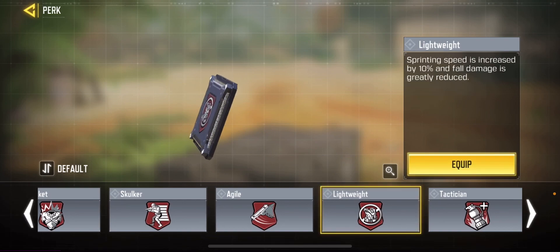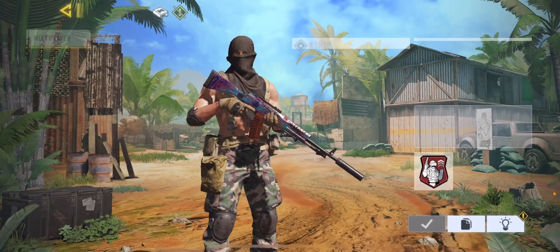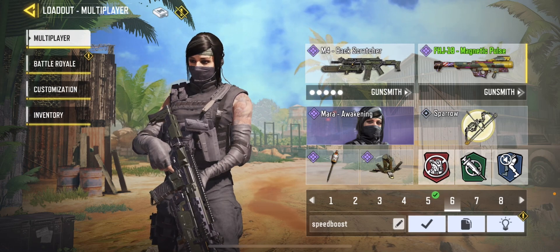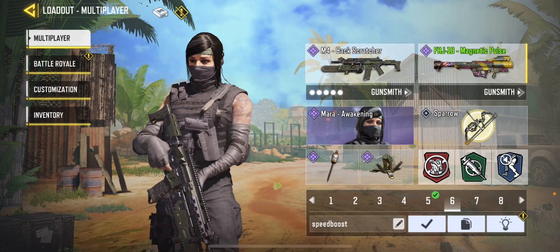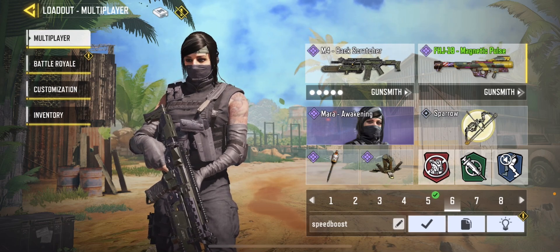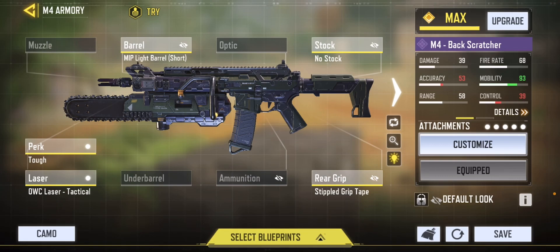For the next one I have the M4. I use this for the speed boost — in respawns and also in SnD if I'm running a sniper. The speed boost is really essential to get into power positions quickly, which is a big advantage over your enemies.